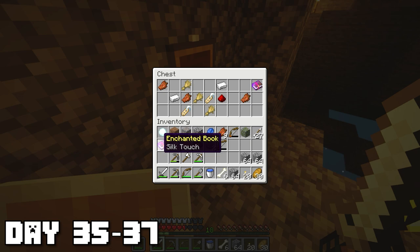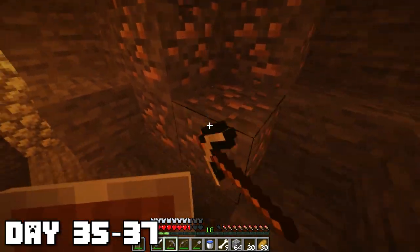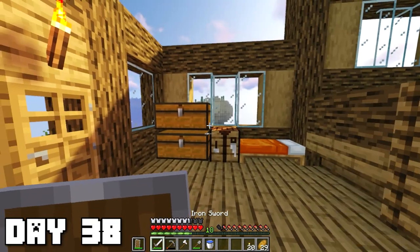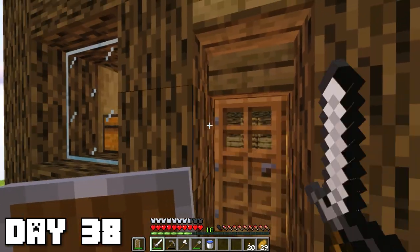The first chest had a silk touch book, and the second had sharpness three — that's pretty good. Along with wheat, rotten flesh, redstone, and iron — the usual dungeon items. The explosions also revealed some ores which I mined up. Back at home base I had to increase our storage capacity and smelted our iron. I'm getting a little concerned though, because we haven't found any diamonds yet — diamonds would be pretty nice.